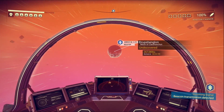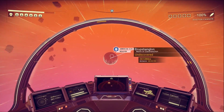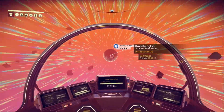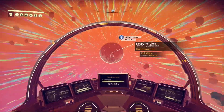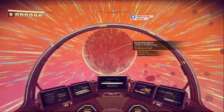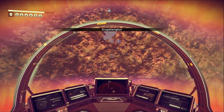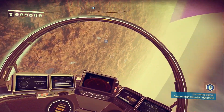Incoming signal - beacon transmission detected, we already know about that. L1 and R1 together to engage pulse jump - oh, that's really fast! Four, three, two, one - planetary interface. Nice, so you don't even really have to let off, it just brings you in here.